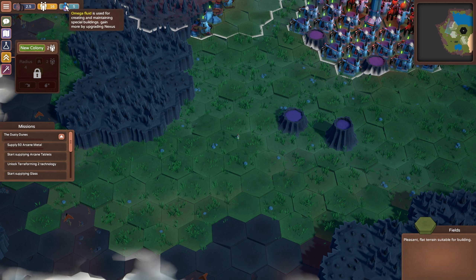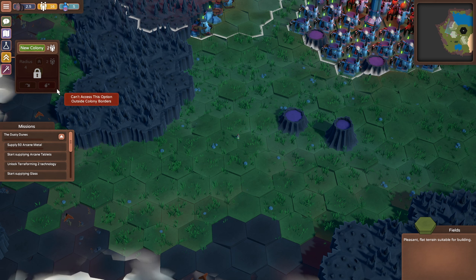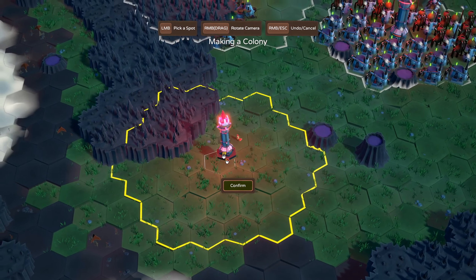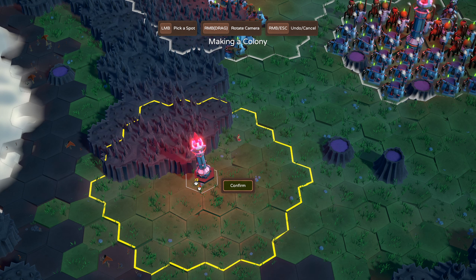We still haven't figured out what this omega fluid is going to be used for, because it's used for creating and maintaining special buildings — but I don't know what the special buildings are just yet. Let's keep moving and get this colony set up.